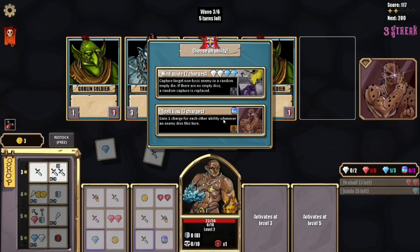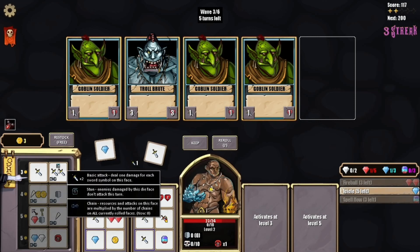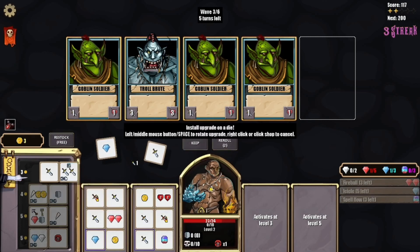I want that Mind Guide — it uses a lot of gems. Capture target non-boss enemy in a random empty die. Let's look at Spell Flow: gain one charge for each other ability whenever an enemy dies this turn. We're going to go this way — now we can burn through these charges. We should buy this; it stuns, it's got a chain, double attack. We'll place it here.